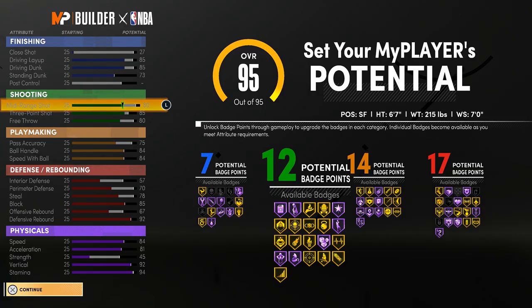With finishing badges you still get posterized animations — you need to be at 85 for the poster. For ankle breaker, you'll still get ankle breakers even if your ankle breaking badge is at 80. My power forward's ball handling is at 70 and he still gets ankle breakers. Any build is fine this year in 2K21.